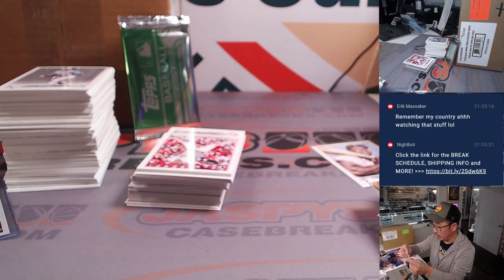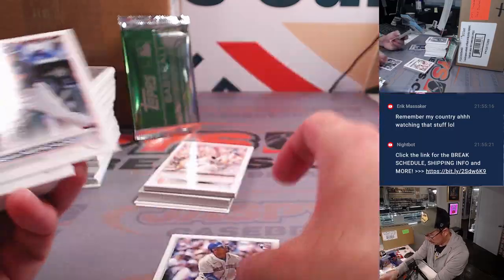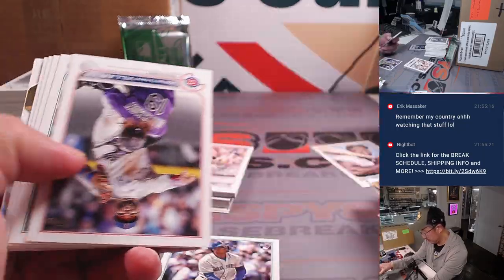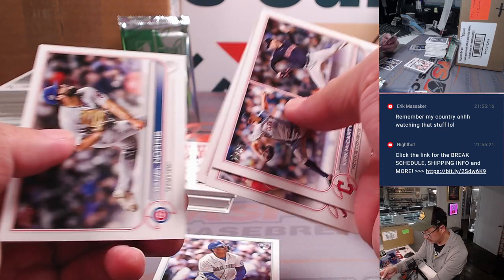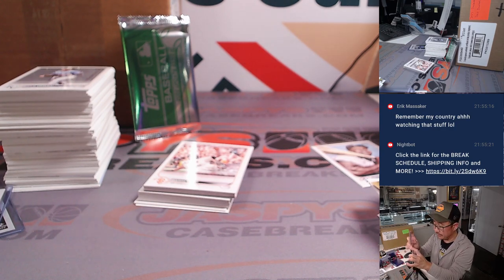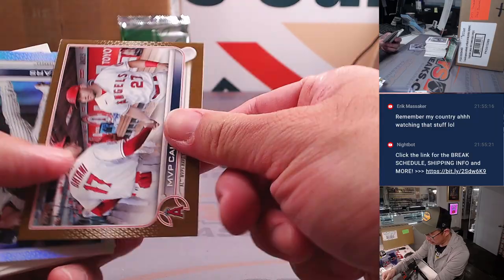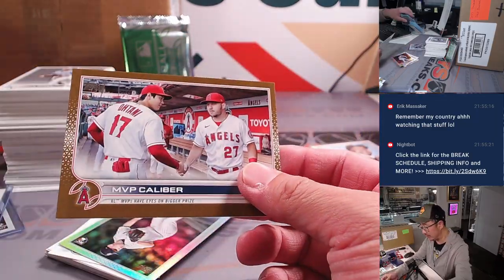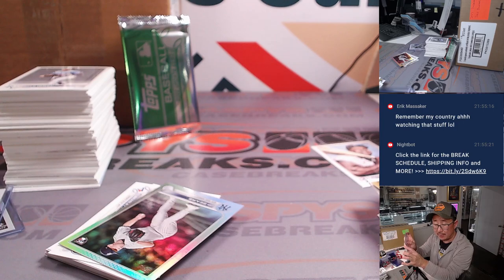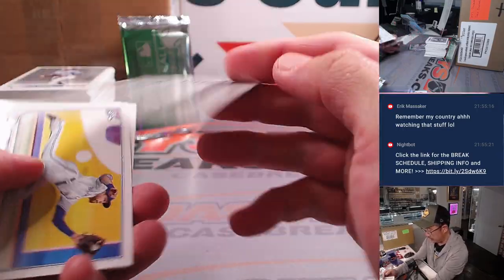And that's going to be for Jimmy and the Royals with that extra spot that he won. Another Julio Rodriguez rookie card. It's for Jimmy.